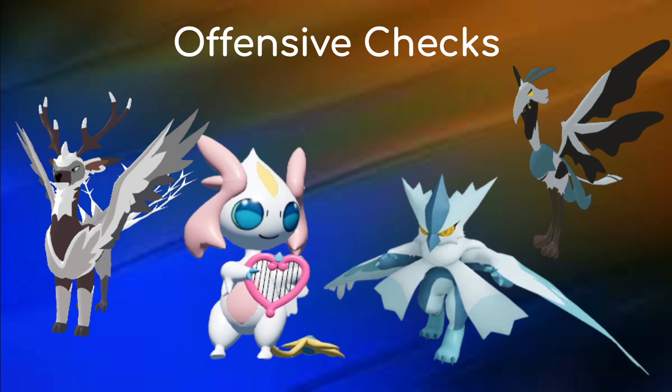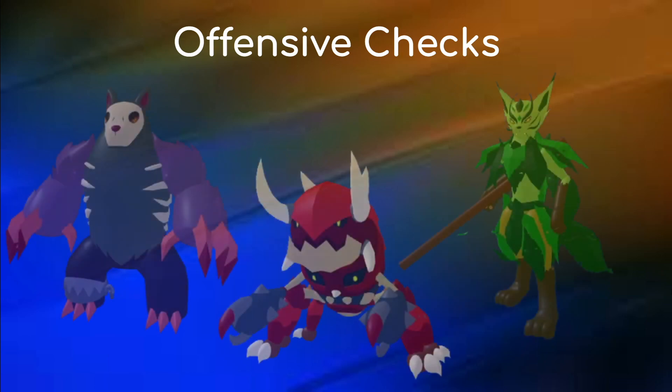Some last checks to offensive Boroks are Soul Kniebo and Tatab. While they can't switch in on Borok most of the time, these guys can lower Borok's melee attack so when it tries to come in it will be doing less damage. The main way of dealing with a Borok is not letting it get its Boast ability up.